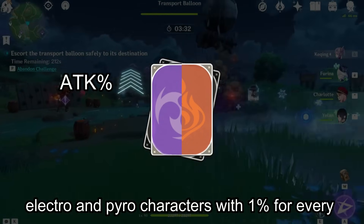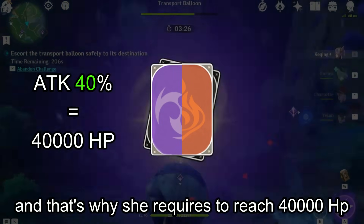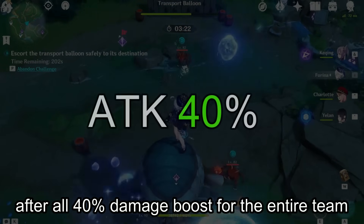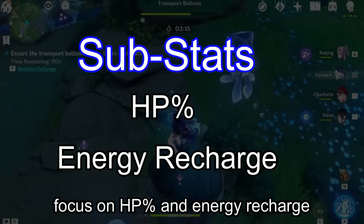Chevreuse will boost Electro and Pyro characters by 1% for every 1,000 HP she has, up to a maximum of 40%, which is why she needs to reach 40,000 HP. A 40% damage boost for the entire team is quite the advantage. For substats, focus on HP percent and Energy Recharge.